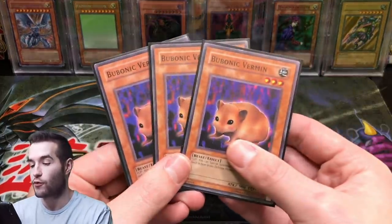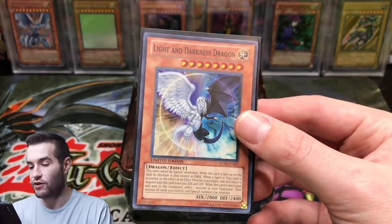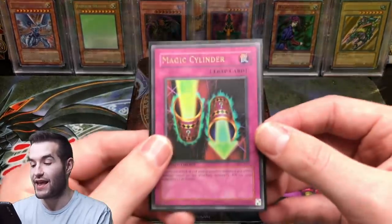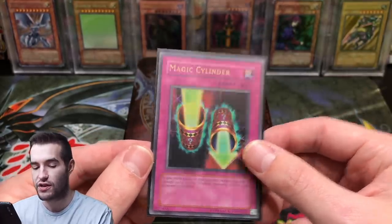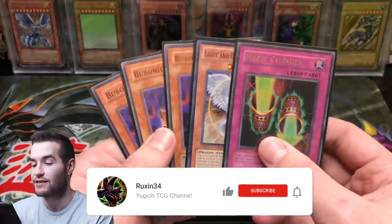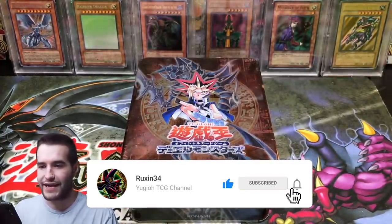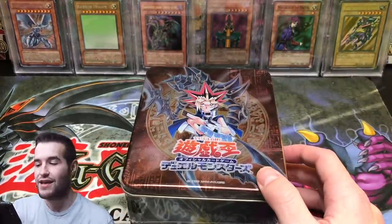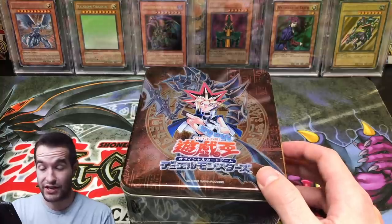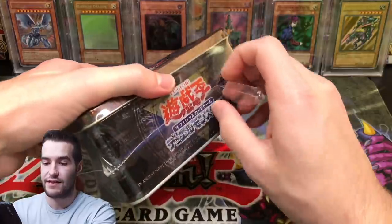So the giveaway for this video: three Bubonic Vermin, and then you guys have a chance to get Light and Darkness Dragon from Storm of Ragnarok, and an Invasion of Chaos Special Edition Magic Cylinder. All you have to do is like this video, be subscribed, and let me know in the comments what card you want to see. I have no idea what's in here, so maybe you don't either. Dark Paladin is obviously a chance because he said so — let's finally crack this thing open. Dark Paladin tin, I guess.